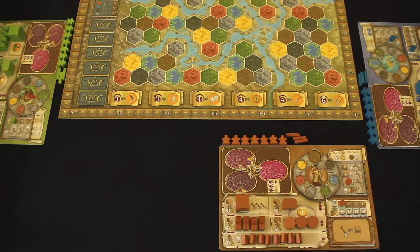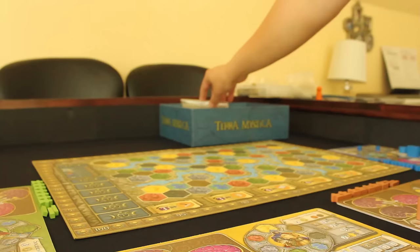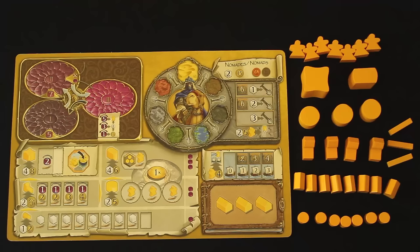Place your chosen faction board in front of you and take your corresponding colored game pieces. Each piece has a special place on your faction board and has its own unique use in the game.